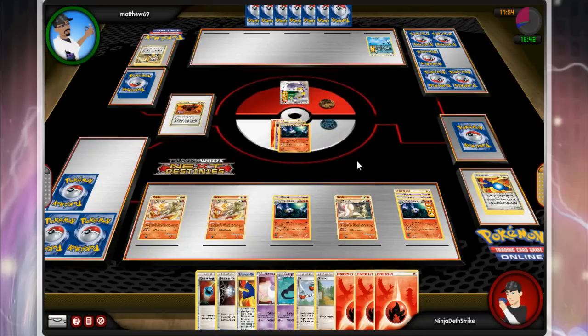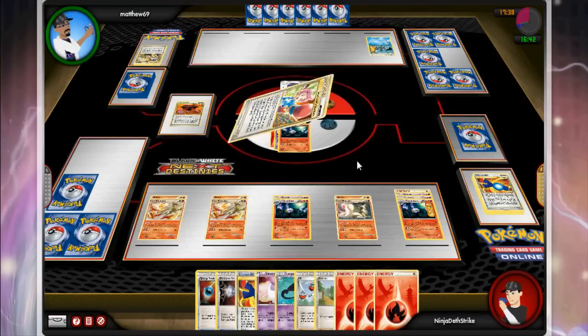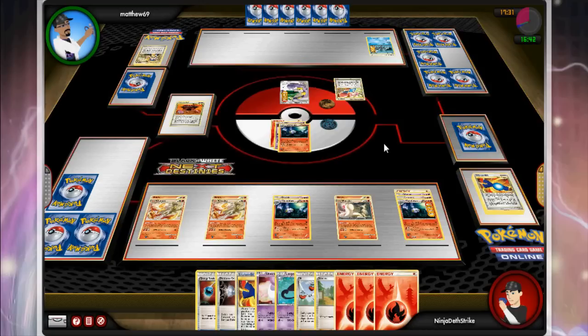I've got basically everything I could possibly want in my hand right now — that's the wonder of using Ninetales, you just have a huge hand all the time. That's another reason I play so many N in this deck: N is just an amazing card in the format right now, lets me draw through basically my entire deck, and then I can play an N to shuffle it all back in and keep myself from decking out. He puts another energy on Kyurem and then passes.